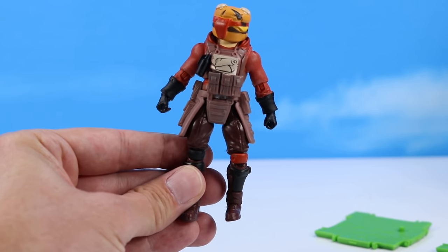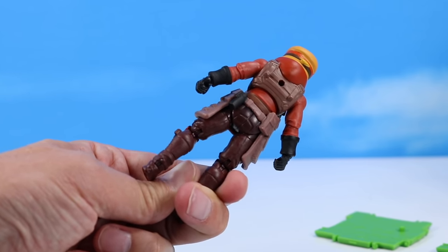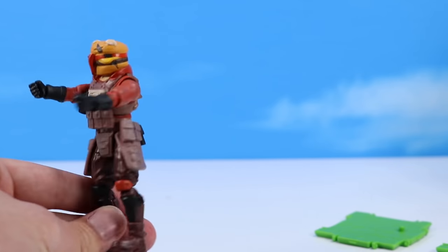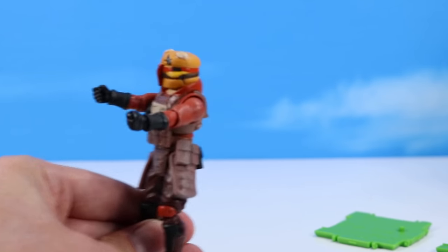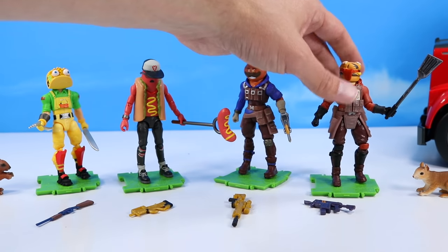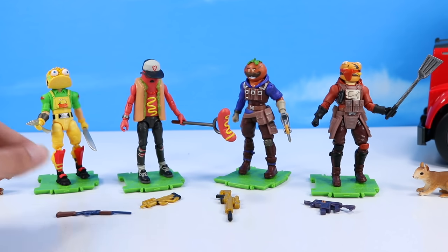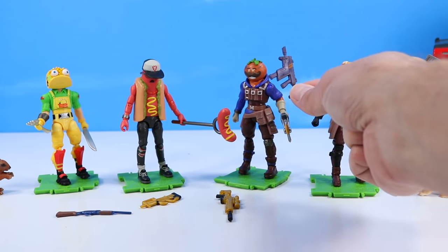Hothouse here - very well armored up all around, nice blue hoodie on the back, all sorts of gear with this one. I really like the pizza slicer harvesting tool - I've got one of those in large scale. Finishing up with Gut Bomb - kind of similar to Hothouse with the hoodie and a lot of extra armor detail. Band-aids over his eyes - how is he going to see? I guess he just uses his hamburger senses of the Force. And there's Hothouse's spatula harvesting tool. Also weapons included - we've got a couple legendary ones and what looks like a really nice new weapon in the series.